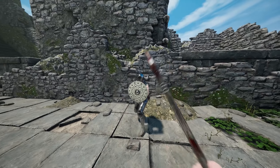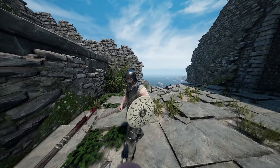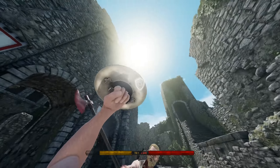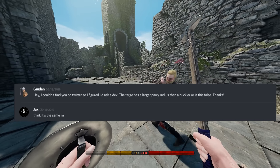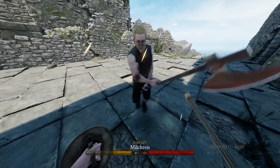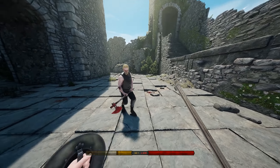Beyond that, the buckler and the targe have very minor differences between them but function exactly the same. In terms of size, they have the exact same block radius — I know this because I actually asked one of the devs who confirmed it. The buckler costs one point more than the targe and is slightly more stamina efficient, but that's it. They're pretty identical.